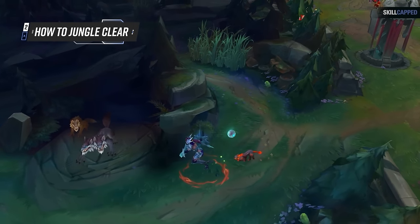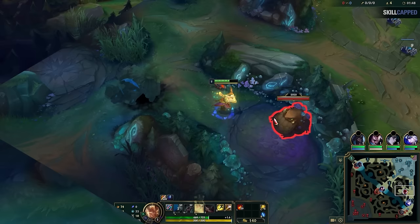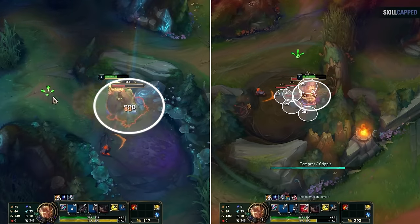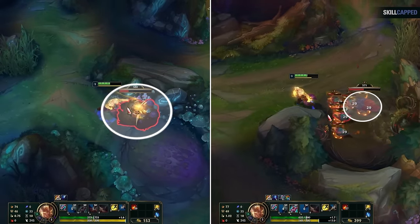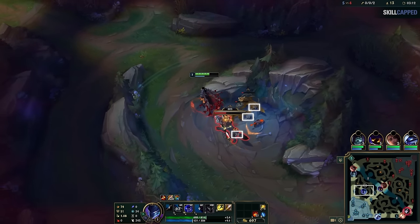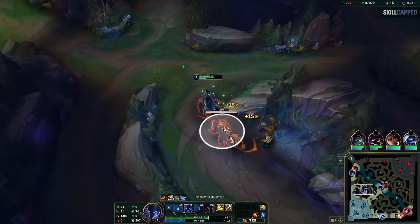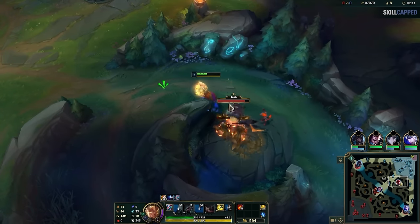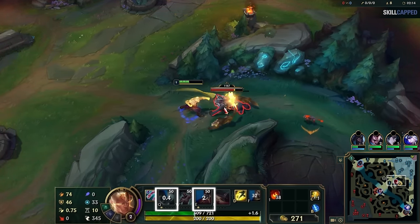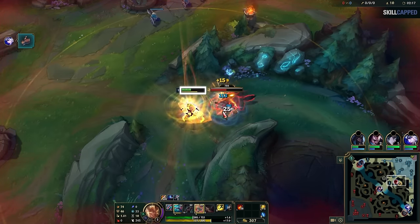Killing the camps themselves is actually very simple. Some camps have one monster by itself, but some have multiple creatures to kill. Regardless of what type of camp it is, you should always focus fire the big monster. This is because your jungle pet automatically deals area of effect damage to the camp as you fight, naturally taking care of the little monsters for you while you focus your spells and auto attacks on the big one. You should also kite between your spells — while your abilities are on cooldown, move the monster around to minimize damage taken. You don't have to do this, but it saves health in the long run.